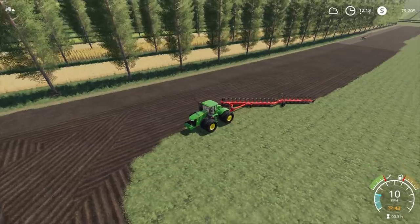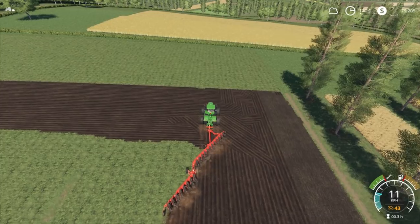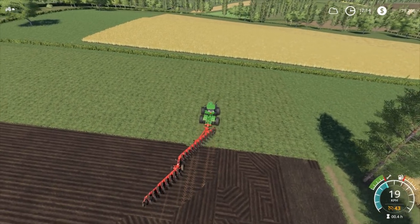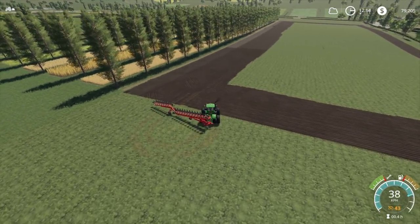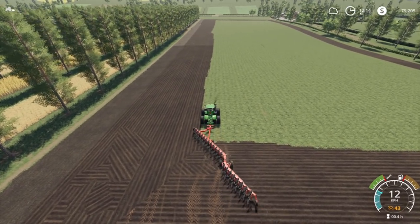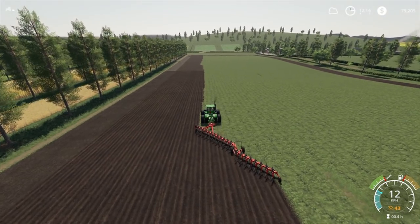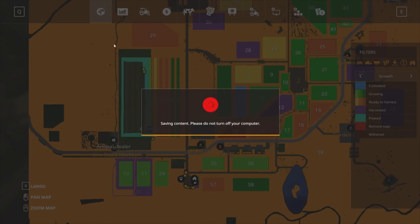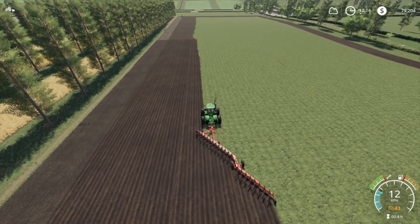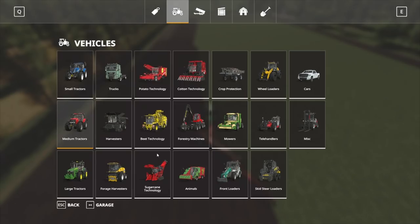We're sort of stuck with what we've got until we make a little bit more money. We'll drive through the end here, pick it up, turn it over, head back down. It'd be good to hire a worker to do this — we could set the outside of the field and have a worker go from there, but hired workers can't create fields, that's the problem. Max on loan is half a mil — borrowed everything we can. This silage should make us some decent money.